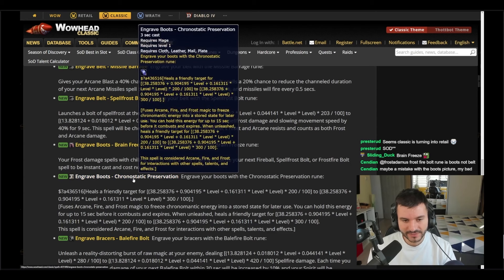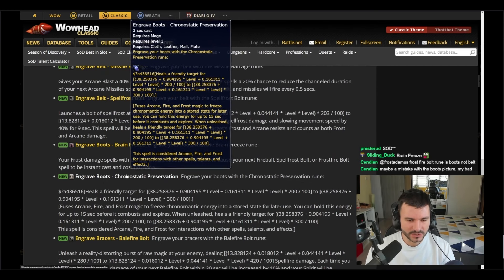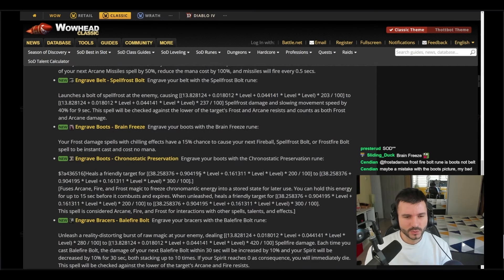We also have Chronostatic Preservation. It uses fire, frost, and magic to freeze chromatic energy into a stored state for later use. You can hold this energy for up to 15 seconds before it combusts and expires. When unleashed, it heals a friendly target for a specific amount. This is a healing spell.